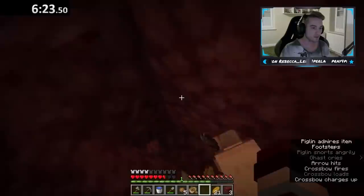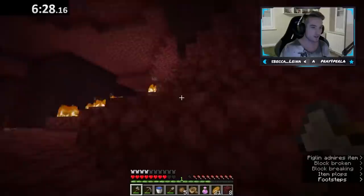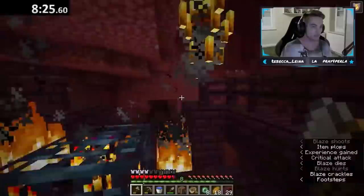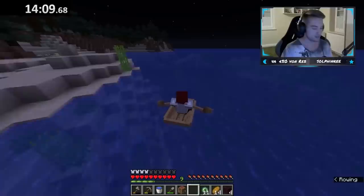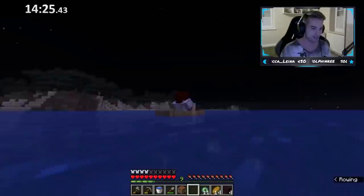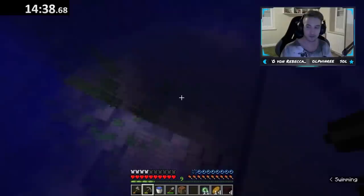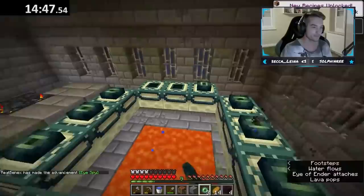He entered the nether at just over 4 minutes and got really lucky, getting 3 enderpearl trades from 8 gold ingots. The fortress was also right next to him, so after locating the spawner, he got pretty lucky and only had to kill blazes for about 1 minute and 40 seconds. He was in the overworld at 9:08, and after about 5 and a half minutes of traveling, he found himself in an ocean — where the stronghold had also generated. He was able to find an ocean-exposed portal room, which in Sizzler's run he had only found the entrance to the stronghold, saving a ton of time.